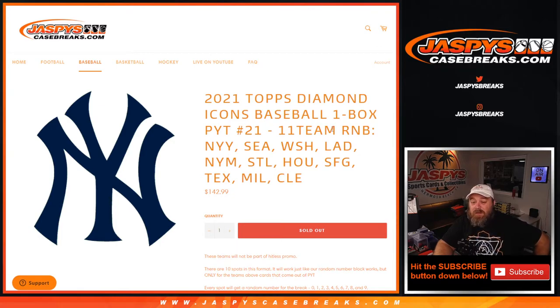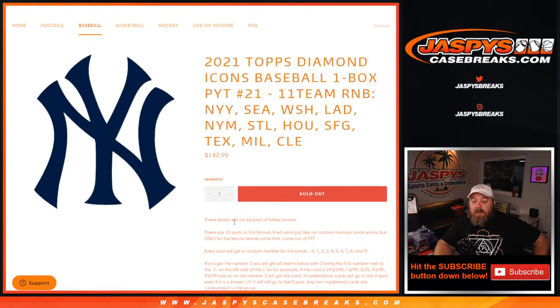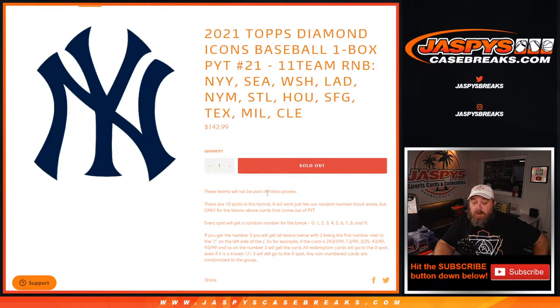This is an 11 team random number block including the Yankees, Mariners, Nationals, Dodgers, Mets, Cardinals, Astros, Giants, Rangers, Brewers, and Indians. These teams are not part of the Hit List promo. 10 spots in this format — your random number block works only for the teams above, cards that come out of pick your team.